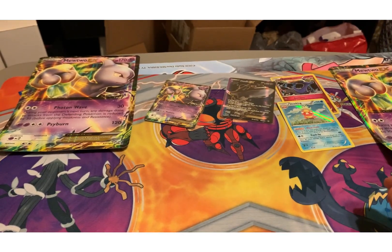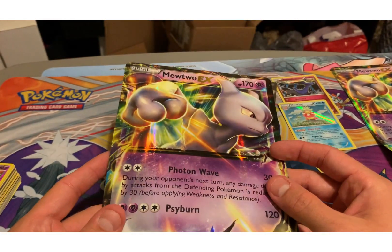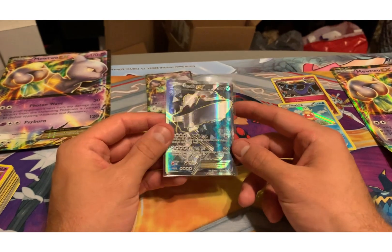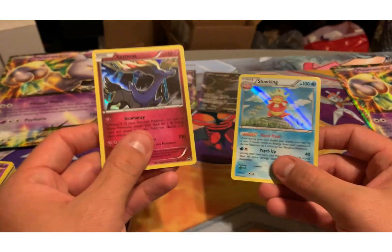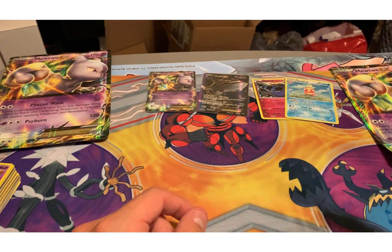That's it for this opening — pretty cool. Love the Giant Mewtwo EX card, that's nice. Got a Steelix EX — I think I've pulled a Steelix EX before, but that's still pretty awesome. And then we got our two Hollows: a Xerneas and our Slowking. Looking sweet. See you guys later.